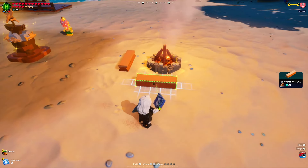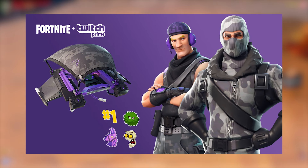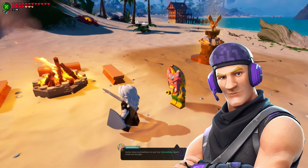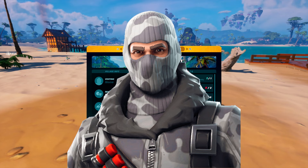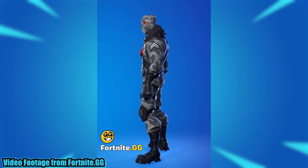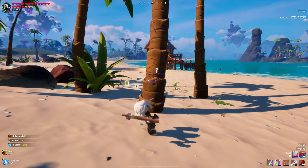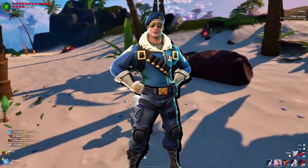Our first spot is the very first Twitch Prime Pack. There was quite a bit in this pack, but I'm mostly going to talk about the skins: Sub Commander and Havoc. Starting with Havoc — it's pretty much just a Raptor reskin, nothing crazy. It does have a decent black color scheme and a really good back bling, but the skin itself is very unoriginal. And one of the very next exclusives after this was Royale Bomber, which was also a Raptor reskin but way better in my opinion.